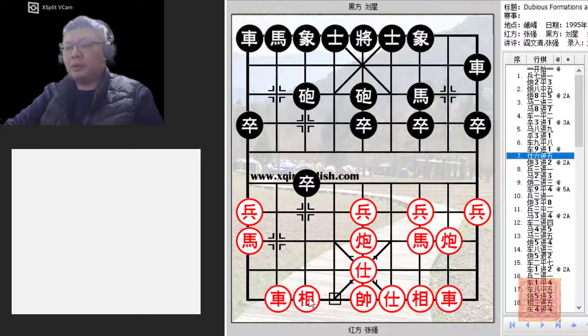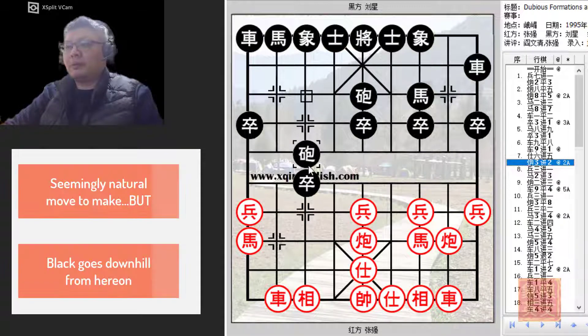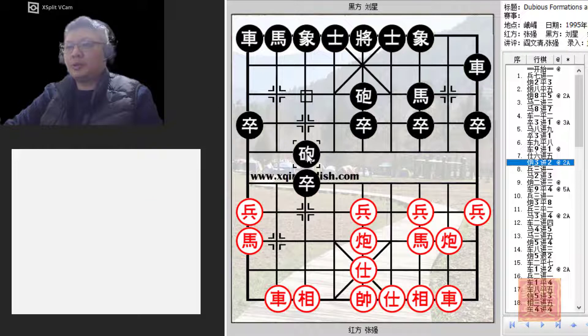A prophylactic move — if need be, red could sacrifice the elephant without delivering a check, providing some defense against red's potential attack from the center. Black advanced the cannon to the river bank. The main idea behind this move was that he was prepared to play C3=7 to attack the horse. Since the advisor had already moved, if the horse moved, a possible smothered cannon checkmate would be present.